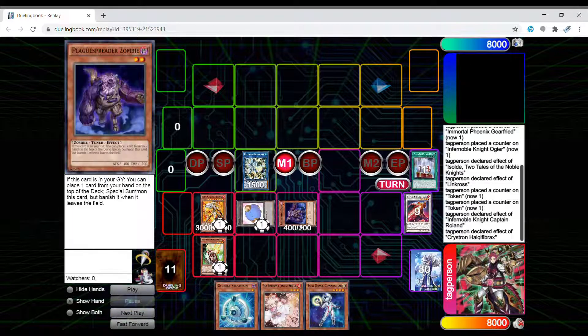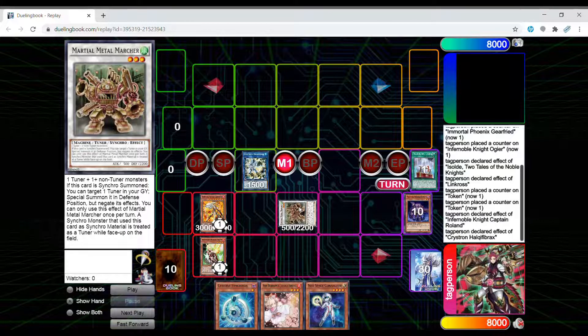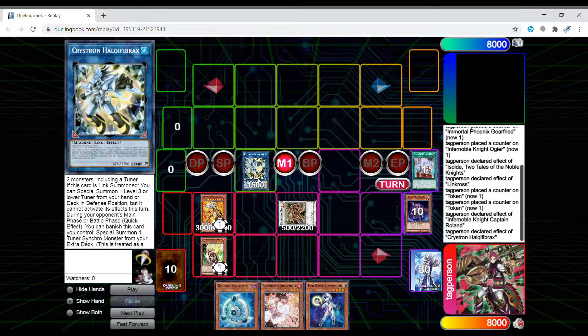Typically you want to summon Needlefiber from your deck, but because you drew it, this does let you summon from your hand. Now you're going to go ahead and synchro into Metal Marcher. This card is going to get banned next list for sure, unless they ban this one, which I highly doubt.